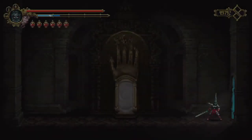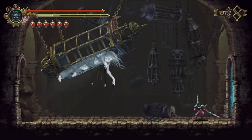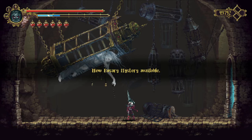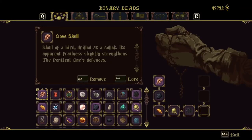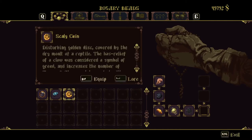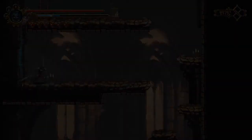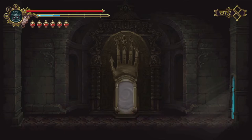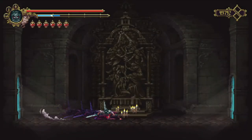I think I'm missing one Bile Flask. I upgraded some of them at Nassimiento — I was initially hesitant about it, but it actually is a pretty good deal. Because one upgraded Flask will heal more than two by itself. Like, you get more for five max-upgraded ones than you get for ten normal ones. So yeah, I'm missing one Bile Flask and one of the other secrets.